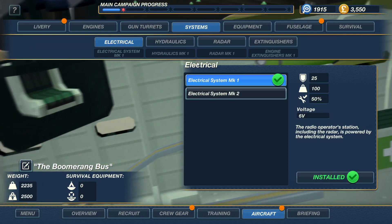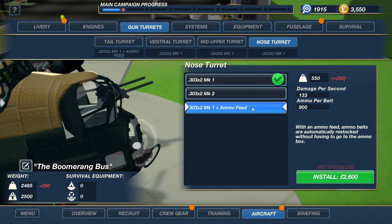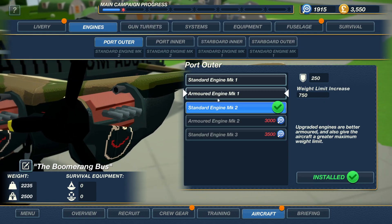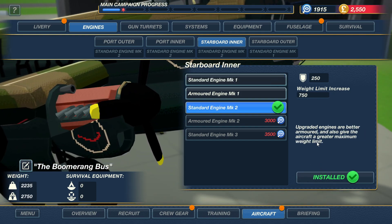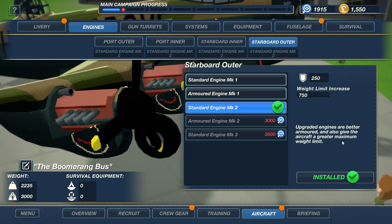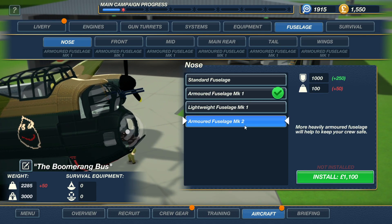I can't upgrade the hydraulics — you're shitting me? I need better engines. Standard engine Mark 2 — get another standard engine Mark 2. It's a little more armor but the main thing is weight. Get both. There you go, cool armor. We can get armored fuselage Mark 2 now — that's much better. But honestly I don't have the money for the nose turret.